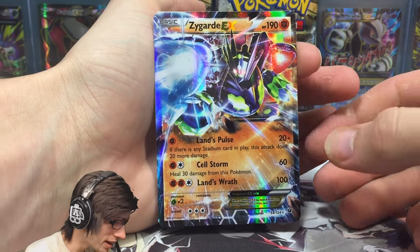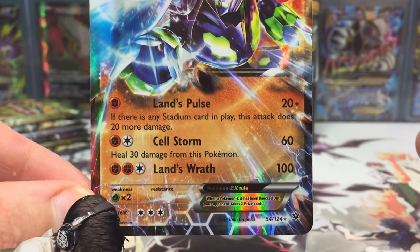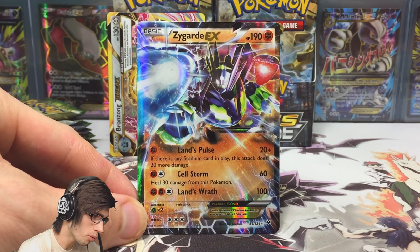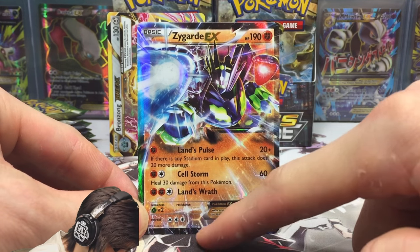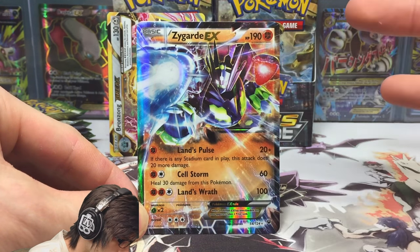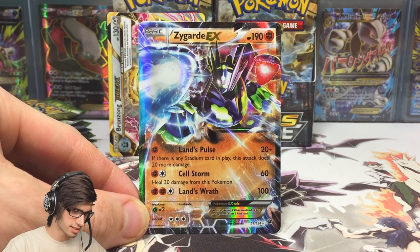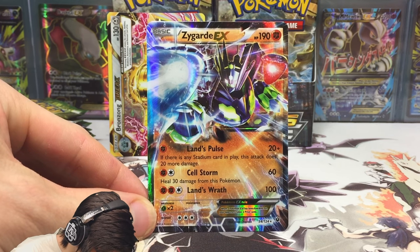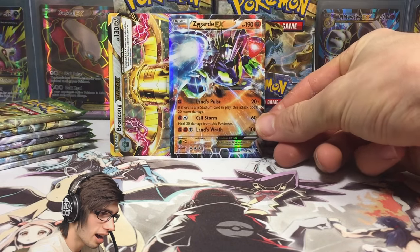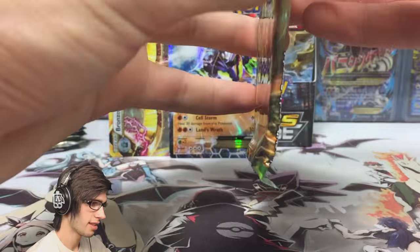What is happening?! We've got a Zygarde EX with 190 HP with Lands Pulse, Cell Storm, and Lands Wrath. After reviewing this card, I noticed the borders - it's got this hexagon kind of pattern, which I'm guessing represents cells and stuff. We've got Zygarde looking all bright and powerful. I just love all the effects on this card and how much detail they've put into it. It just looks amazing. Let me know what you guys think about that one in the comment section below.